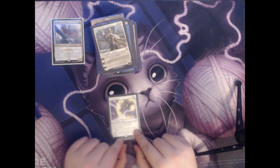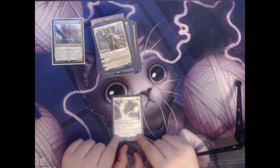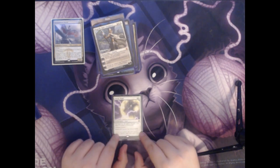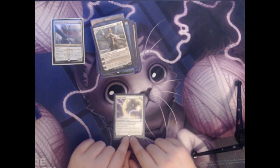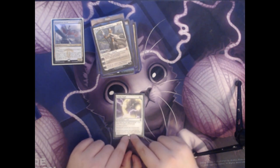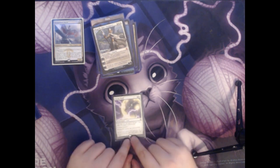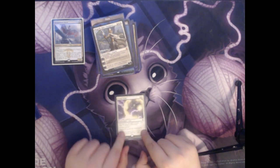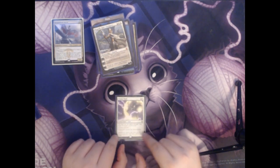Next up we have Timely Ward. This is two colorless and a white for an aura. You may cast this spell as though it had flash if it targets a commander. It goes directly on a creature, and that creature has indestructible. This pretty much always goes on Ojutai. It's really useful because it will let him stay in play through a lot of our board wipes that destroy all creatures.